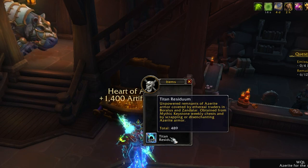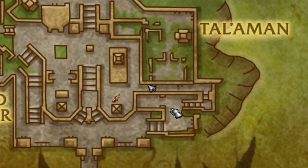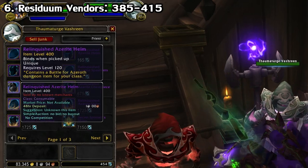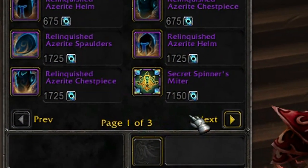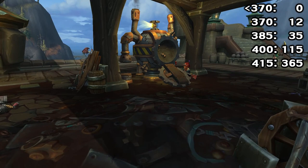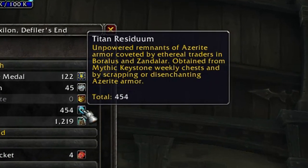From Mythic+, you also get a currency called Titan Residuum. This is used for buying specific pieces of Azerite armor from the Thaumaturge Vashreen vendor, located in your main cities for both Alliance and Horde. The amount you get scales with the highest level Mythic you completed that week, and can be used to buy gear of varying i-levels. You can buy specific pieces at i-level 415, or get a 385, 400, or 415 randomized cache instead — caches are discounted since you're giving up the ability to target a specific piece. You also get this residuum from scrapping Azerite armor, giving you more the higher i-level you scrap. Put a higher value on Azerite armor rewards — even if you don't need them, you can break them down for something useful later on.